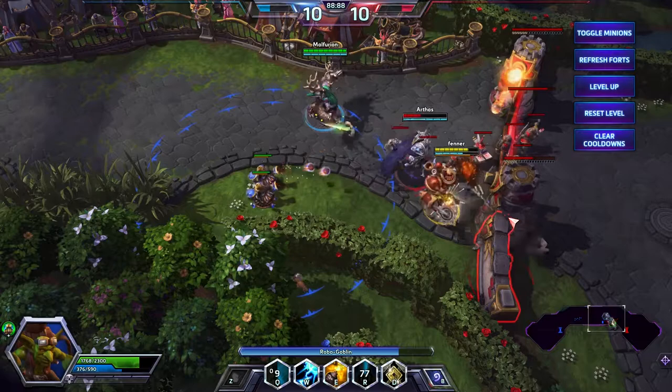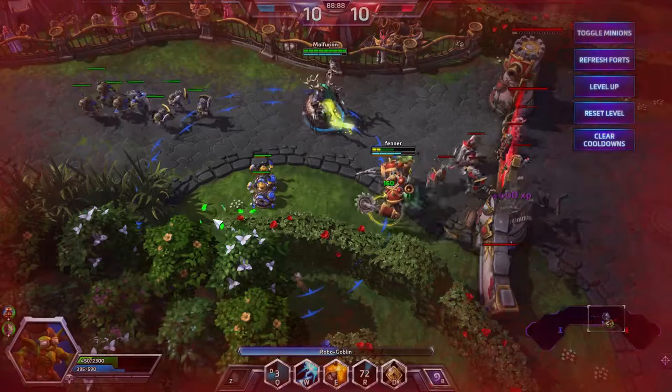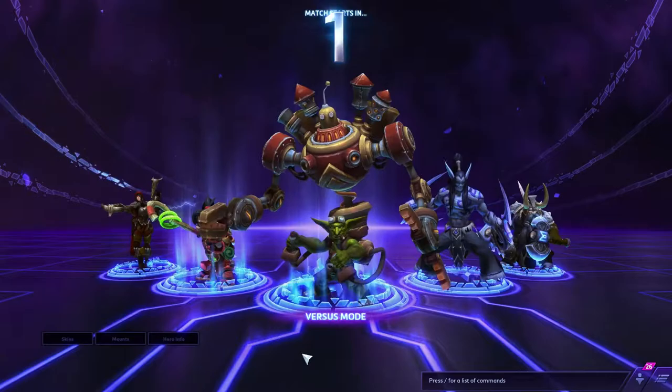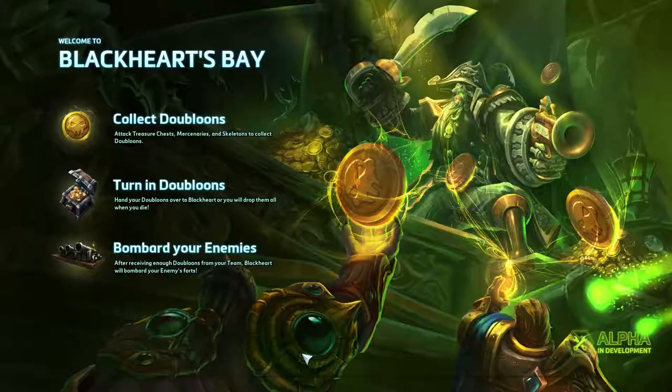And then the heroic abilities: we've got Robo Goblin — transforms, deals increased damage and gains reduction to crowd control effects. We've got the Gravo Bomb 3000 — draws enemies towards the center and explodes. Let's go and get into a game.